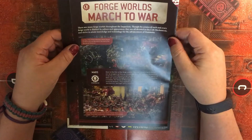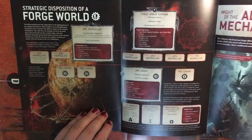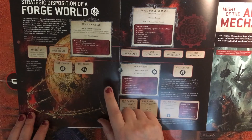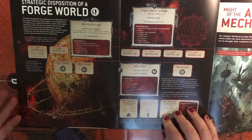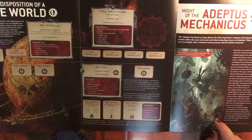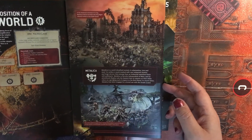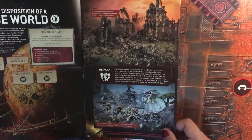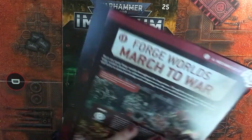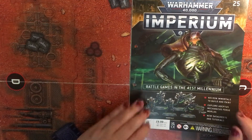So, Forge Worlds March to War. I do know that in the Adeptus Mechanicus codex I think this is supposed to be Mars. Quite a nice tri-fold - tells you disposition and how different organizations within the Forge World are done. Much of the Adeptus Mechanicus, some great pictures of the models there. Metallica is one of the Forge Worlds, Mars and Ryza. Really nice - that will obviously go into the Adeptus Mechanicus section. So let's have a look at the magazine.